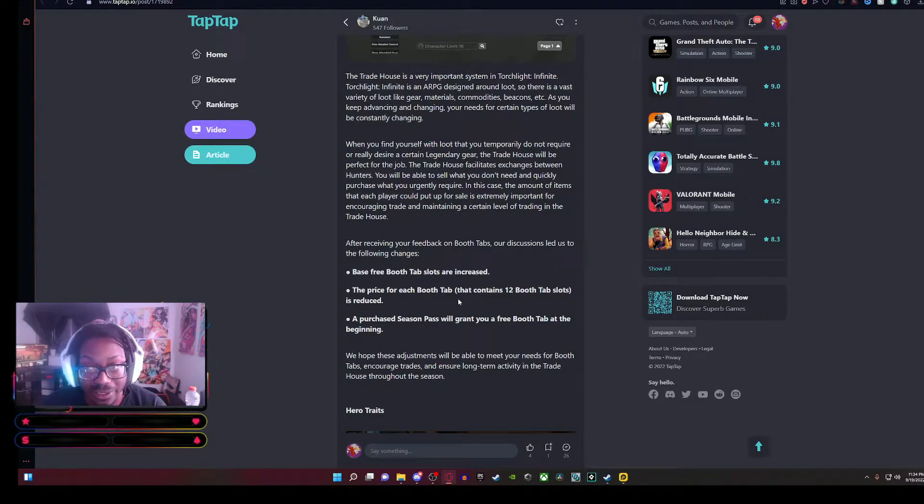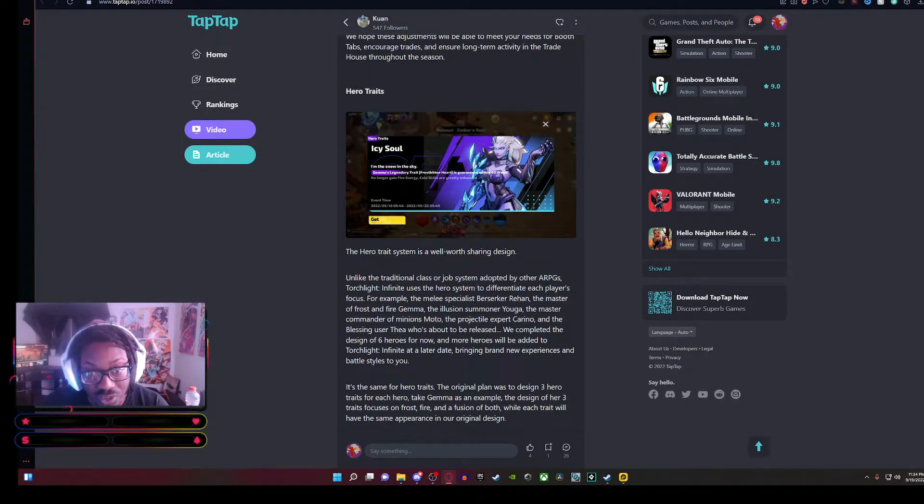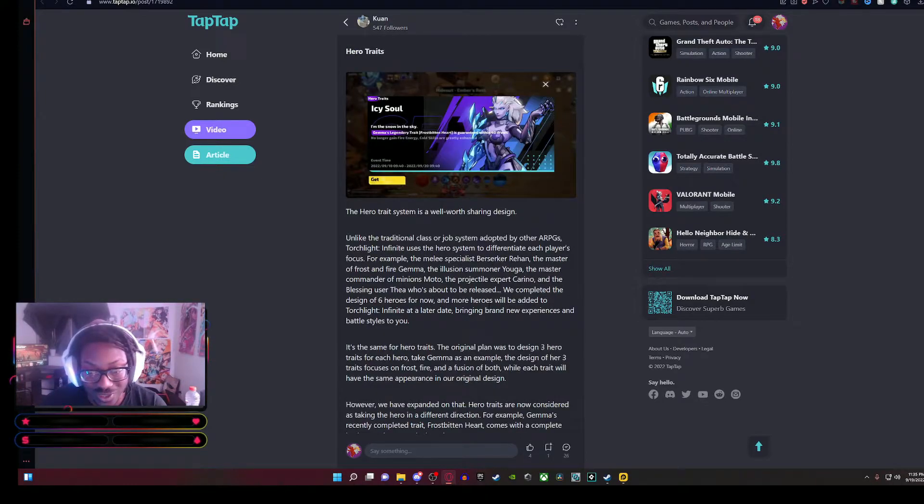You can go an entire run and not get the full gear you need, but when someone else has a gear piece from their run, you can essentially buy it off them or trade for it. The next — and biggest — piece was the Hero Traits. In closed beta test 3, you were essentially able to buy a separate legendary hero trait for your particular hero. There were three hero traits for Gamma, Carino, and I think Foto, and this powered-up trait drastically changed the way your character played. The problem was you couldn't grind for it — you had to pay for it.